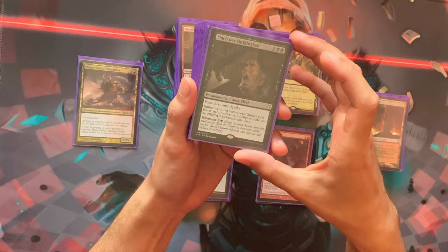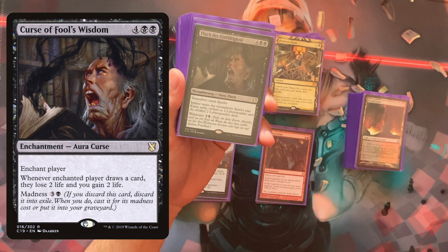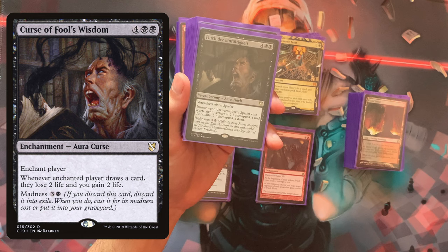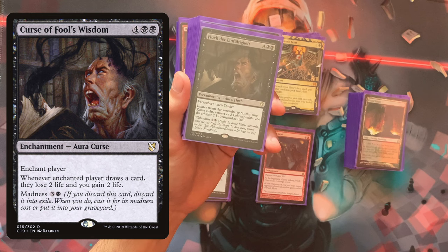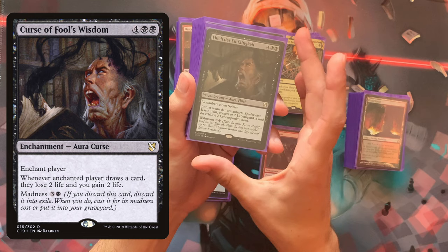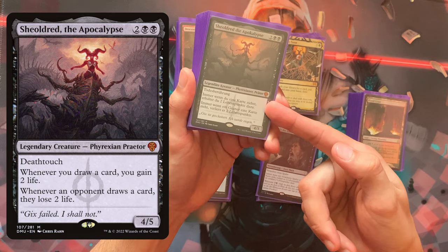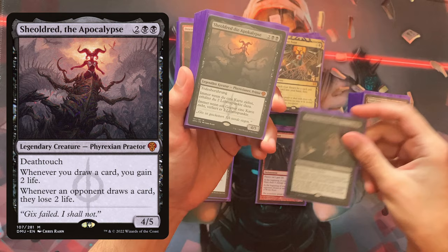Curse of Fool's Wisdom enchants one player — whenever they draw a card they lose two life and you gain two life. It has Madness, so you can cast it off a wheel effect. About one third of the time it gets cast after a wheel. It's used specifically to hate on one player — maybe the blue player, maybe the one who played the first Sol Ring — someone who's ahead and whose life total needs to be taken down a notch.